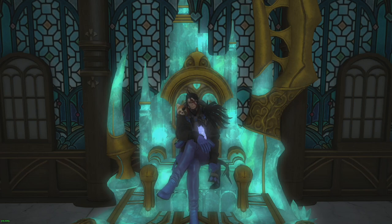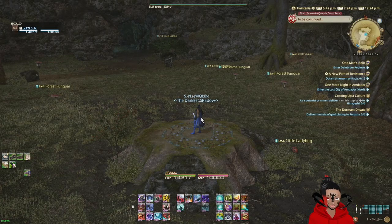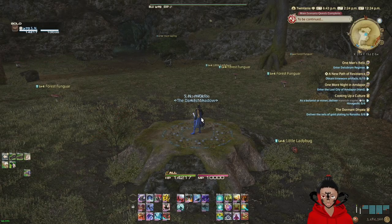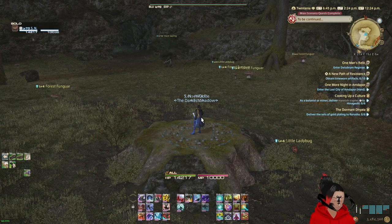Greetings everyone. Welcome back to some more Blue Mage Spellbook. We will be going on more adventures, getting more spells because Blue Mage is awesome. Today we are getting Blue Mage spell number 18: Acorn Bomb.